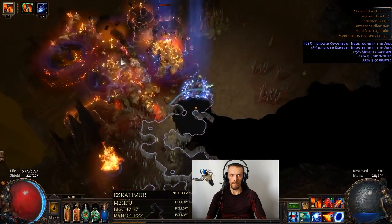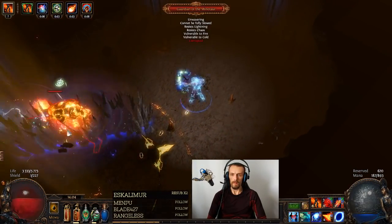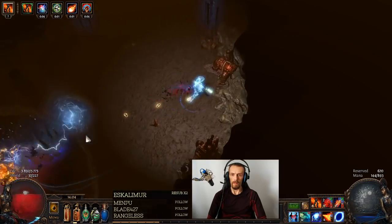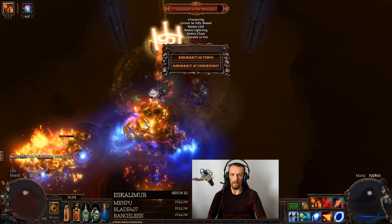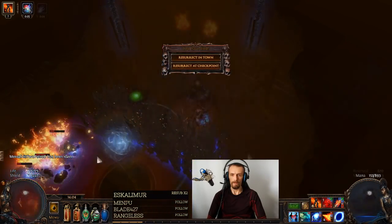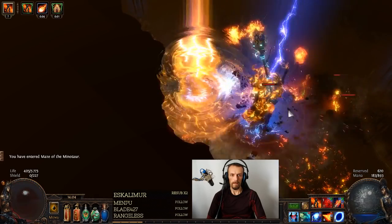I did attempt Shaper's Gardens — Phoenix, Chimera, and Minotaur. Chimera is just cancer. I did manage to kill Phoenix, but for Minotaur I had to swap to my trapper to finish it off. I also attempted tier 16 Vile Temple, but again had to swap to my trapper to finish it off.